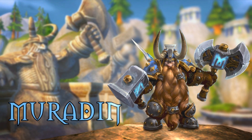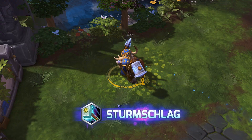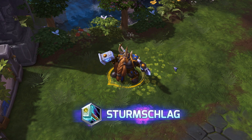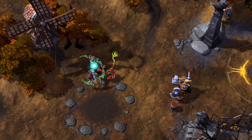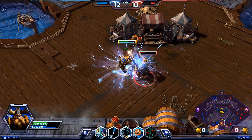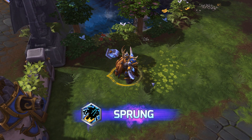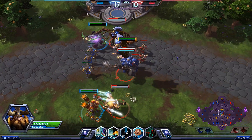Let's take Muradin, for example. Muradin starts with three core abilities. His Q ability, Stormbolt, throws a hammer, stunning and damaging the first enemy it hits. His W ability, Thunderclap, slows and damages nearby enemies. Dwarf Toss, his E ability, causes Muradin to leap to a target area, dealing damage to nearby enemies when he lands.